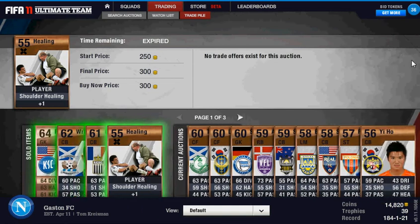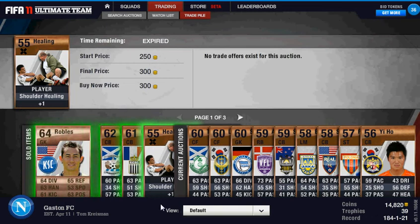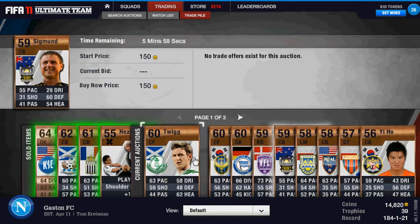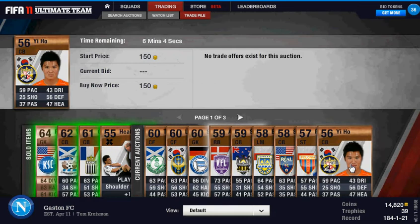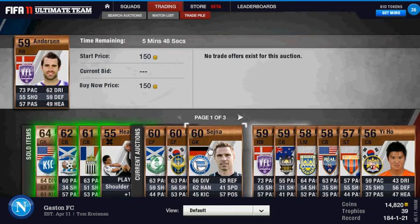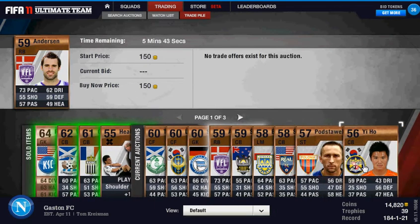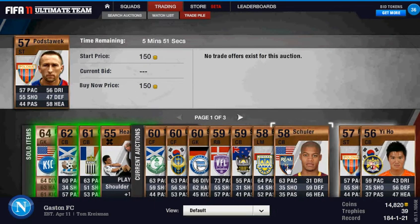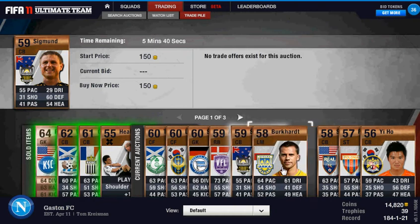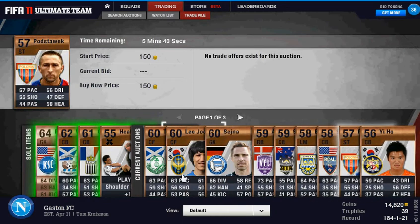Hey guys, Tom here. I don't know why I'm in my trade pile. I was just trying out the 150 buy now trick. It does really good, but it's slow money. I can make better money in other ways, like price fixes. But if you're bad at price fixing and you don't have any money, this is a great method — just buy a bronze pack and sell it for at least 150.